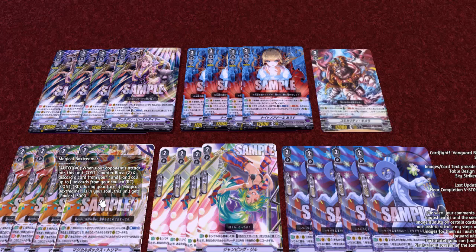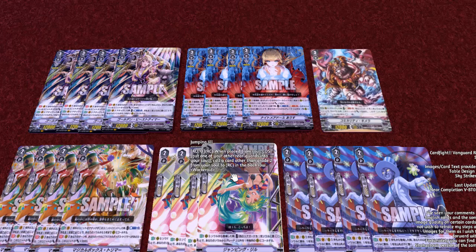Moving into our next work droid, we have Jumping Jill. When placed from soul, cost: put one of your rear guards into your soul, then call a card other than a grade two from your soul to rear guard in the back row. This is gonna get you a grade one booster or something else. You're gonna find ways to combo this card with others in the deck, and it works well.